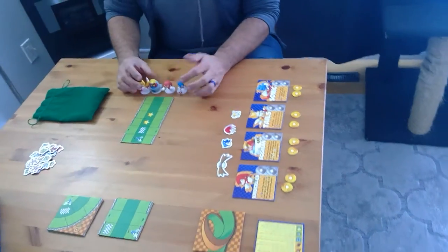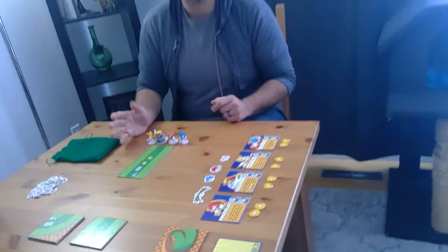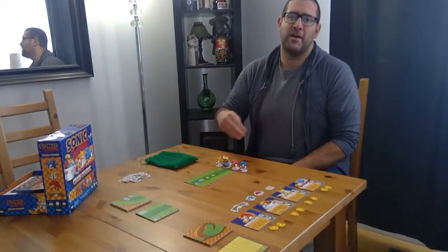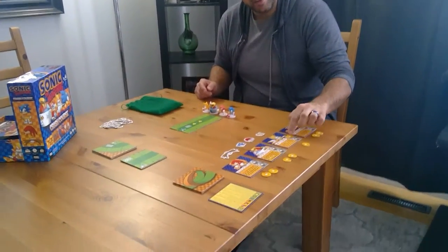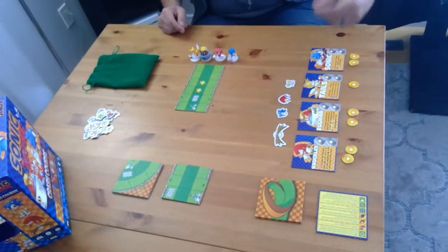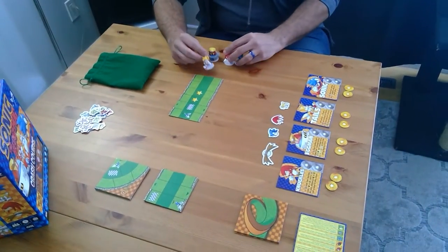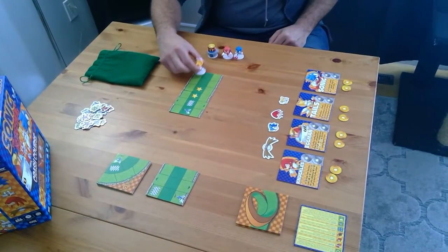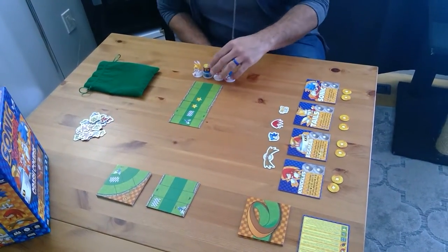On your turn there are only two things you can do, and you have three actions. You can spend actions to fix damage or to move. In order to move you have to fix any damage you have first. When you take damage you place a token on your character — so Tails with one damage would need to spend one action to fix it, leaving two actions to move. When moving, you can start on any tile, but once on the track you can only move to any adjacent tile forward or diagonally — not sideways or backwards.